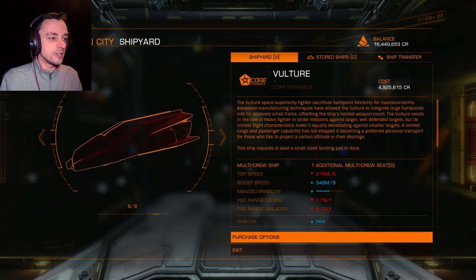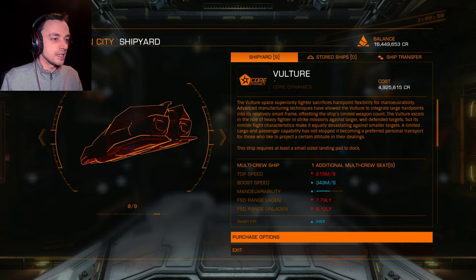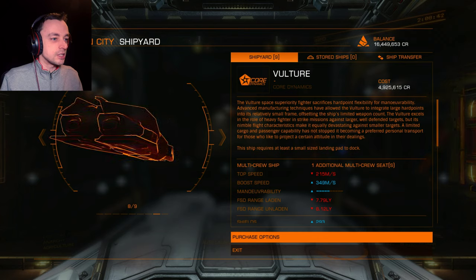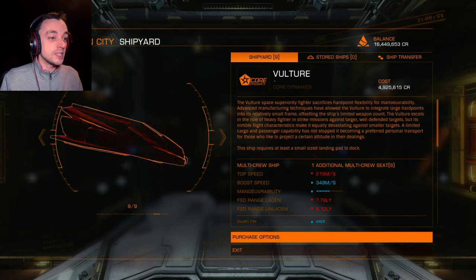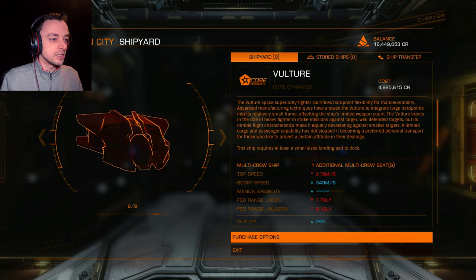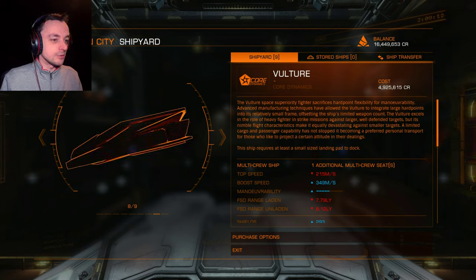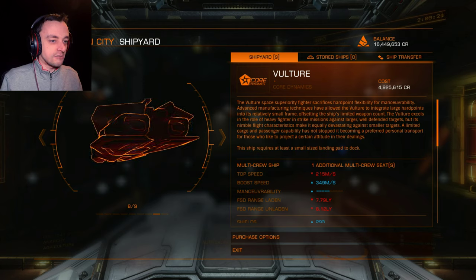The Vulture Space Superiority Fighter sacrifices hardpoint flexibility for manoeuvrability. Advanced manufacturing techniques have allowed the Vulture to integrate large hardpoints into its relatively small frame, offsetting the ship's limited weapon count. The Vulture excels in the role of heavy fighter in strike missions against larger, well-defended targets, but its nimble fighter characteristics make it equally devastating against smaller targets. A limited cargo and passenger capacity has not stopped it becoming a preferred professional transport for those who like to project a certain attitude — i.e., you look raff and taff.